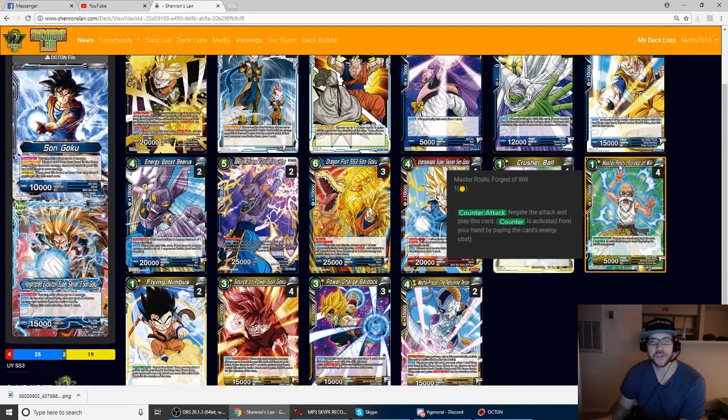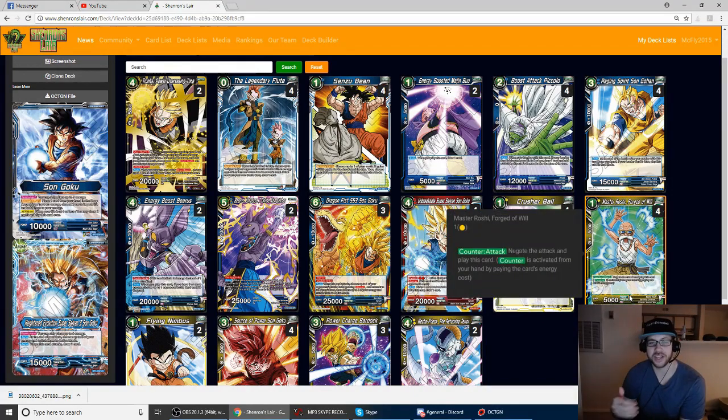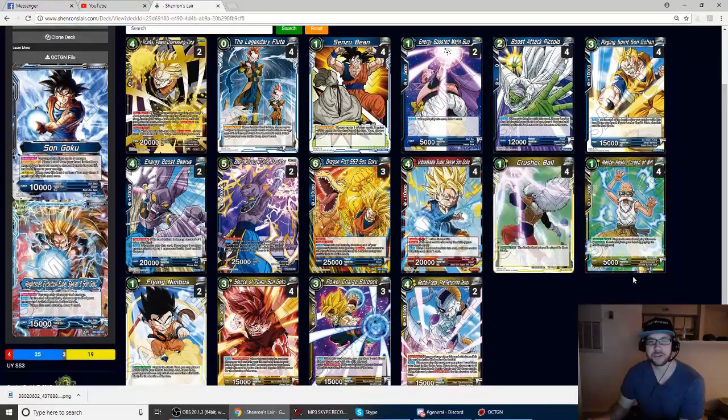Four Master Roshi Forged Will. I really love the interaction of negating with Forged Will and then fluting it back to hand to draw a card — then you have a Master Roshi for the next turn, so you can keep deploying it. If you need to stall the opponent or stall aggro out a bit, you can just keep fluting Roshis back to your hand over and over. So it's always really effective.